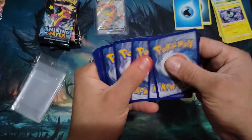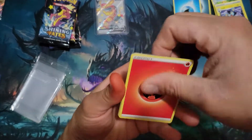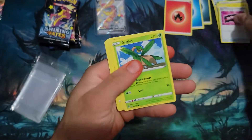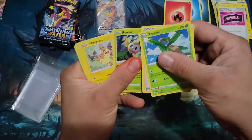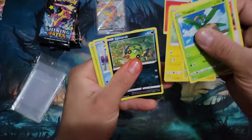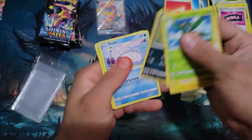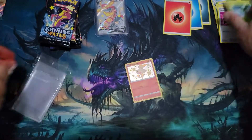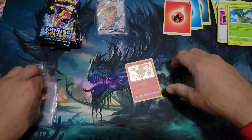Fire. I'll be a student trainer. Morpeko. Go for a Ditto — oh, a shiny Scorbunny! And Zarude again. Shiny Scorbunny!